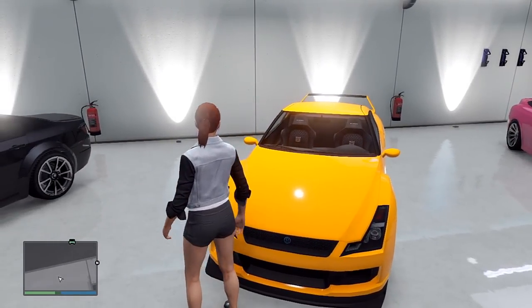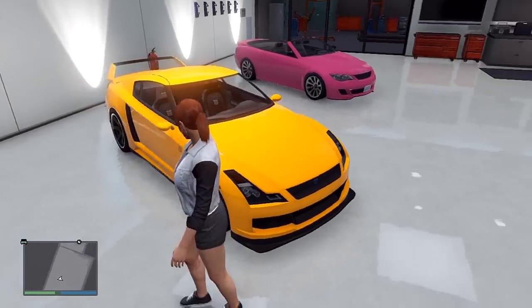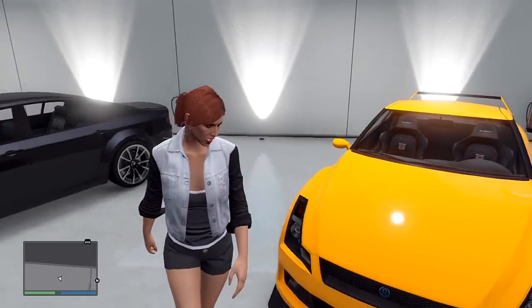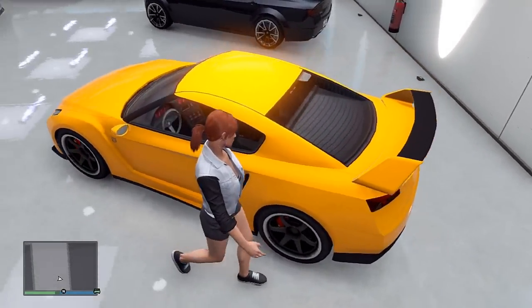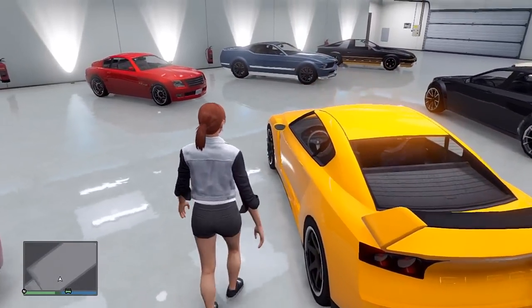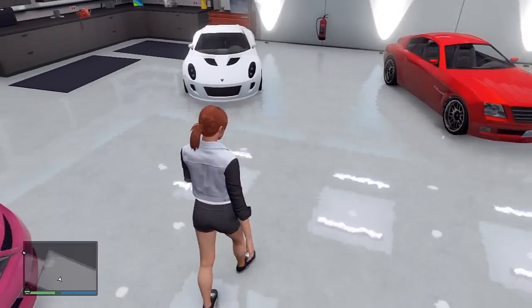And over here, we have the free car. I don't know if you guys know that you do get a free car, but I made it yellow, gold-ish, kind of. It's not the fastest car, but it has, like, one of these NASCAR-like things, so that's why I kind of like it.